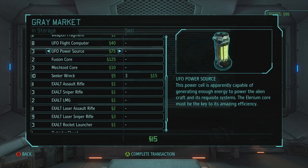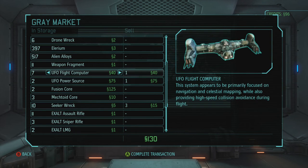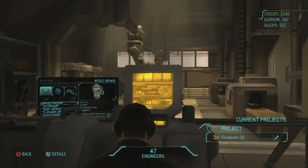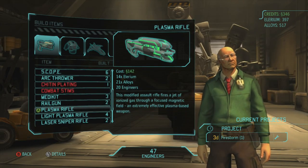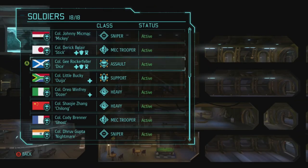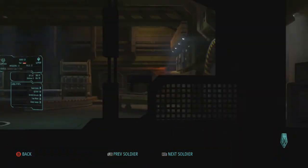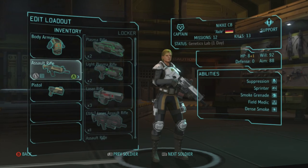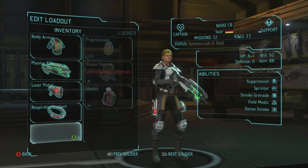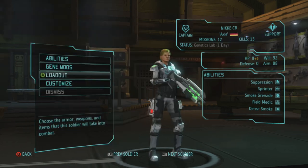I have loads of flight computers - could I sell a UFO power source? We're going to do it - we've got 346 credits. So that's going to be enough for two plasma rifles - that's going to have to do. They'll probably go on my support troops or maybe my lower level assaults. Nikki Seabee's got 88 aim - she can rock a plasma rifle and a laser pistol. And carapace. So Nikki Seabee is tooled up when she comes out of the genetics lab.